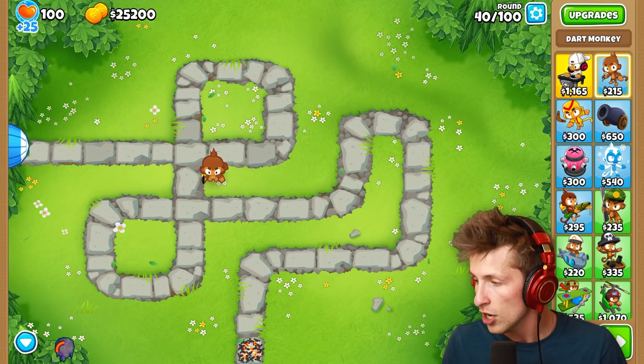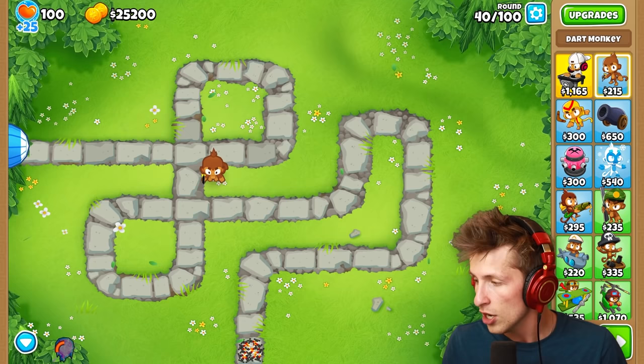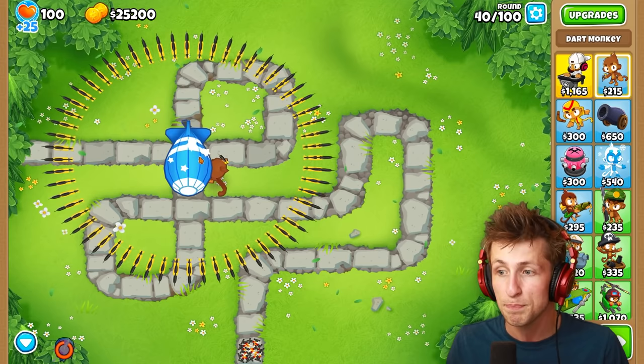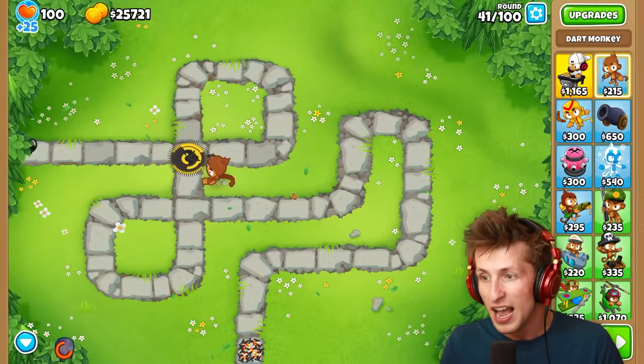For example, if we just get a normal Dart Monkey, we get this new ability. We're starting on round 40, which does seem a little bit crazy. If we use this ability, it'll spawn all of the darts on the balloon and then launch them in — 3, 2, 1, go! And a single Dart Monkey destroyed a Moab Balloon by itself.